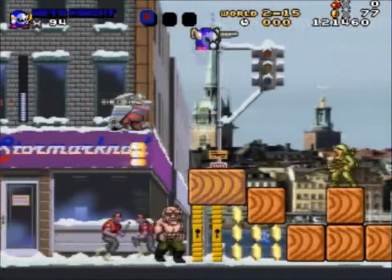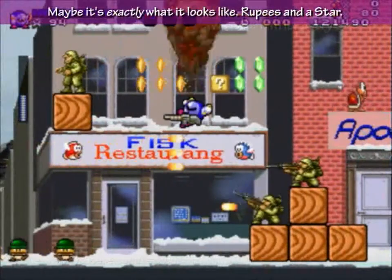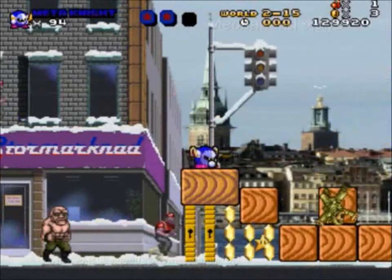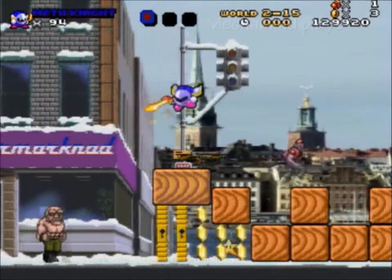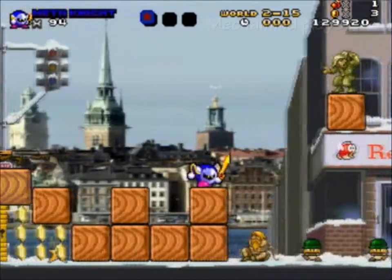I see two locks, but what for? Let's fly and... ouch. I'm running out of ammunition on this machine gun, so let's go ahead and drop this. I wonder where I would find the two keys. I'm not sure.